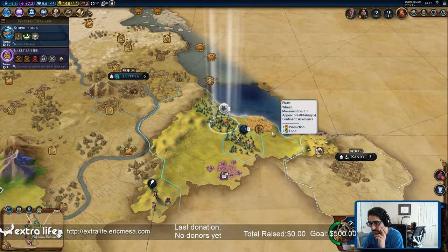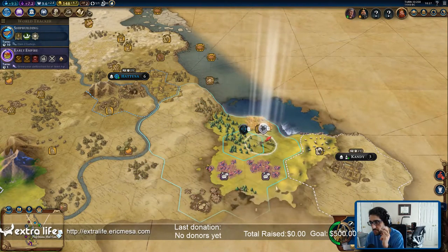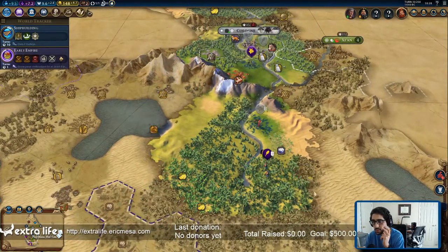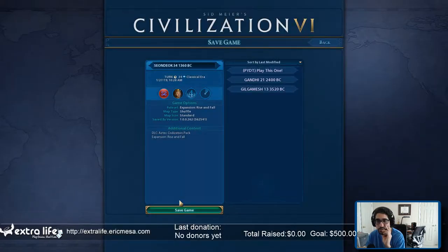Looks like I've reached the end of the line here. What has happened to my mouse? That's weird. All right, so we're at the edge of the coast — let's go over here. I keep coming back this way. Someone built a wonder or something, I guess. We'll save that game.